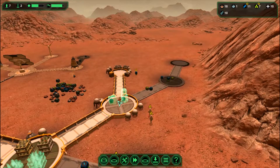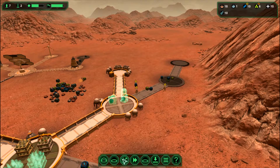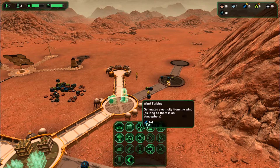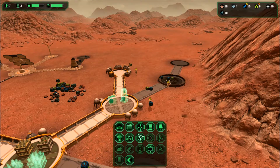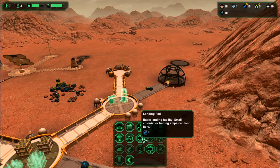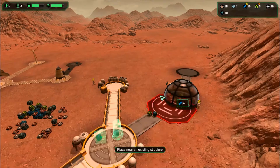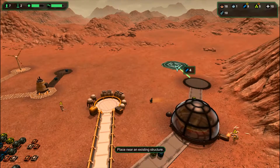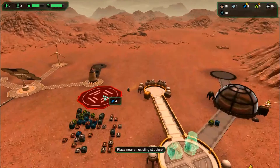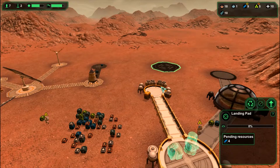Once these things are built they can start producing. There is another thing I need to build — you want to build a landing pad. You actually need to build a landing pad; it's one of the things you will need if you want to do well in this game.